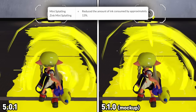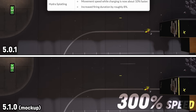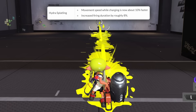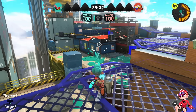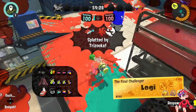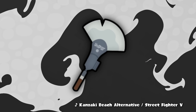Mini Splatling is getting most of its ink consumption nerf from Splatoon 2 reverted. Considering it has weaker kits in this game, more power to the main weapon is a good change. Hydra Splatling is going to be 10 percent faster when firing and 8 percent longer firing duration when fully charged. This is especially nice considering Hydra is kind of just getting bombarded with specials while it's trying to charge, so it'll be a bit easier to do that, and when you do get the charge you'll be rewarded for it more.